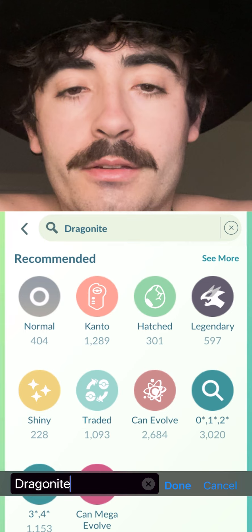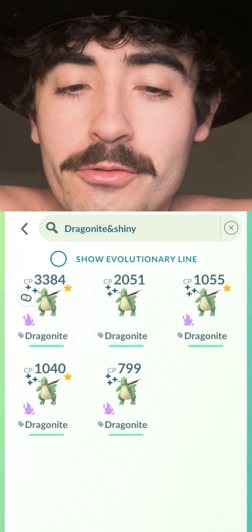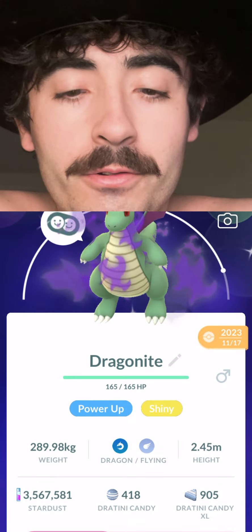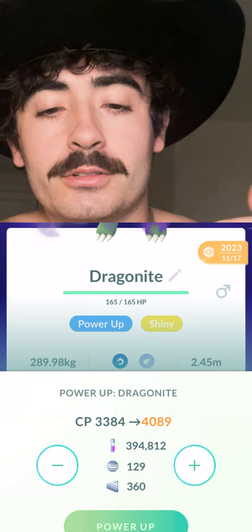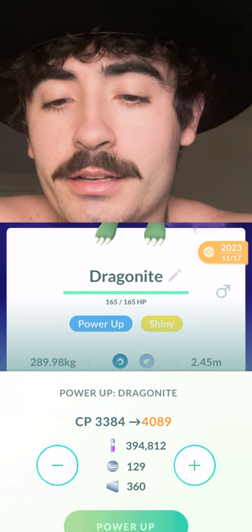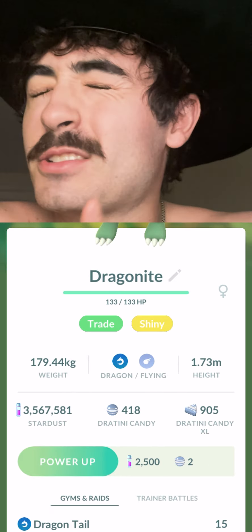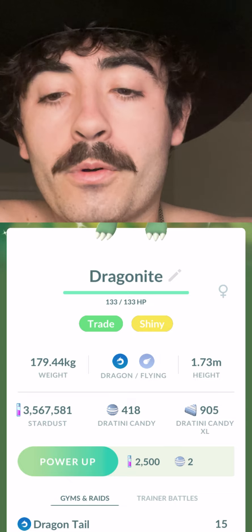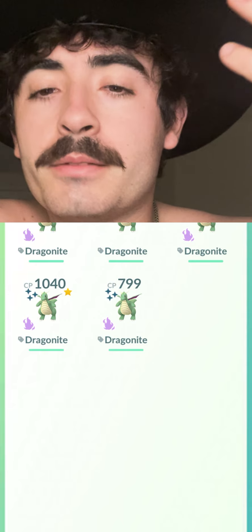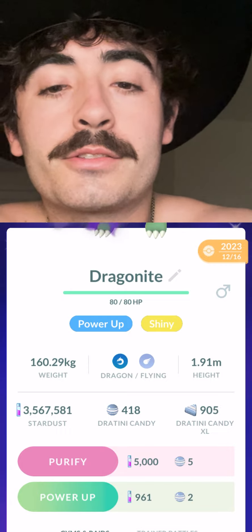Why do I need so many Dratini XL Candies? I've got 5 Shiny Dragonites and 4 of them are Shadow. I plan on maxing out all 4 of those Shadow Dragonites. Powering up to max level costs 360 XL Candy each, so for 4 of them that's 360, 720, 1080, 1440 XL Candies total. I've got 905, so I still need 435 more. I'm not going to get all of them here, but it would be really nice to get to 1,080 and max out at least 3 of them.